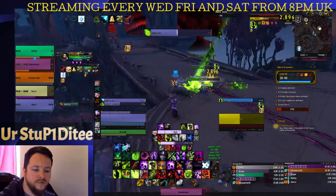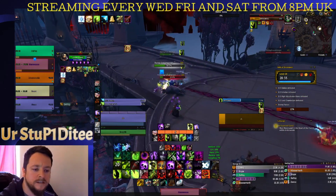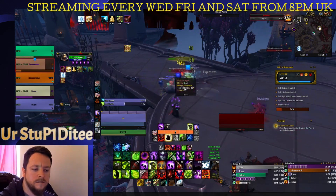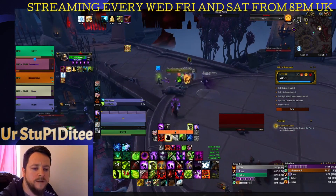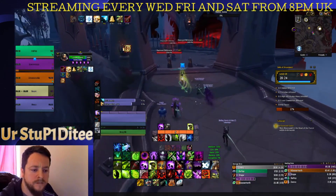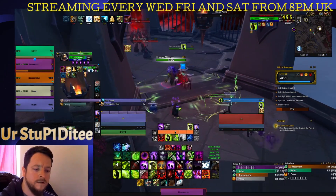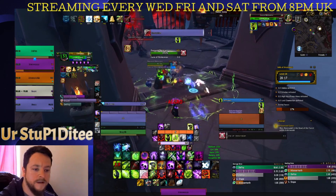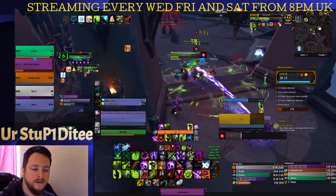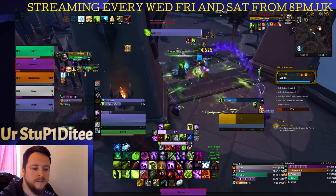As you can see, in Mythic Dungeons it really is about being reactive as much as knowing the place. It's good that we've got people keeping an eye on those explosives. This could be a big pull, so if it is I'm going to use my Infernal. I misused my interrupt there so I've got to wait for that to cool down. If you get that debuff, just get away from people because it will spread to them as well.